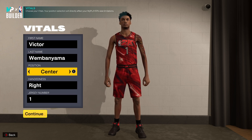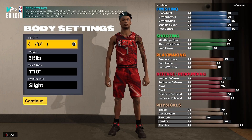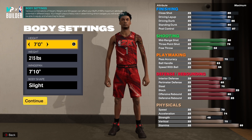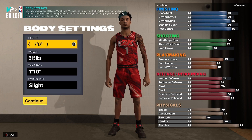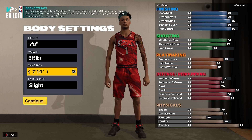First name and last name, whatever you want to make it. I made him at center, but you can make him at power forward or small forward as well — those three positions you can choose. I decided to go with the actual position he'll be playing, which is center. I made him right-handed, number one of course. Instead of making him seven-two, I went back and tweaked some things — changed his weight and wingspan. I made him seven foot, 215 pounds, wingspan 7'10", slight build.